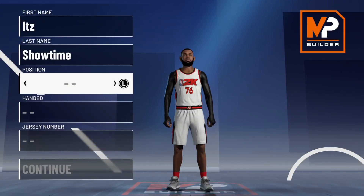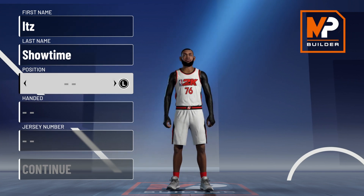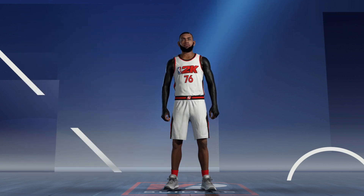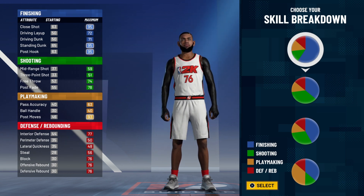Now for the next build, this is going to be the best post scorer build — the best center build, to be exact. The last one was the best power forward build. This is the best center build in NBA 2K21 current gen by far. Very dominant, very OP. This is going to get you a lot of wins on the one's court; you can even do damage on the two's court. It is the most overpowered, broken build in the game when you're inside the paint. For the position, go center. Handedness really doesn't matter. For the skill breakdown, go with the all-blue breakdown — this will allow you to finish at the basket, get driving dunks, standing dunks, post hooks — a very crazy inside build.